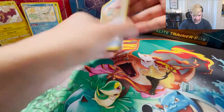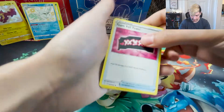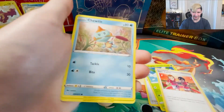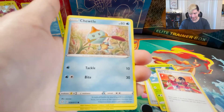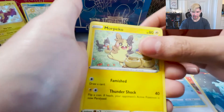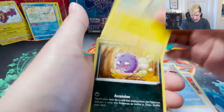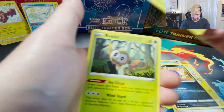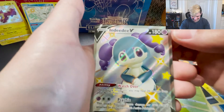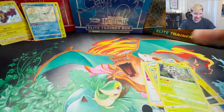Next pack. Dump the leaf energy. Team Yell Towel, Tropius, Gym Trainer. I didn't like the enemy team in Sword and Shield - Team Yell. They were probably the weakest villain team, they didn't feel actually evil. Morpeko, Koffing, Gossifler, Ralts - Shiny Indeedy! Wow, we like that, that's cool. We'll take that as a hit!